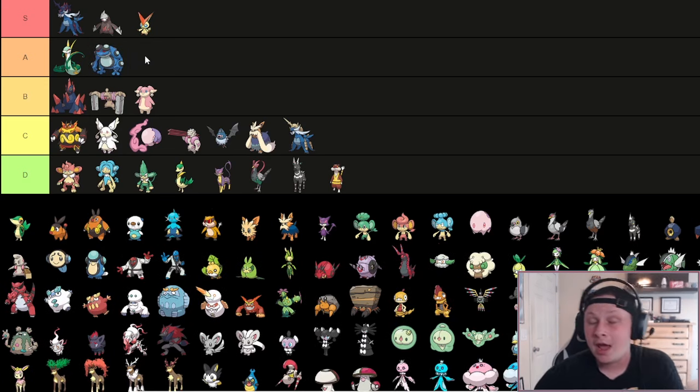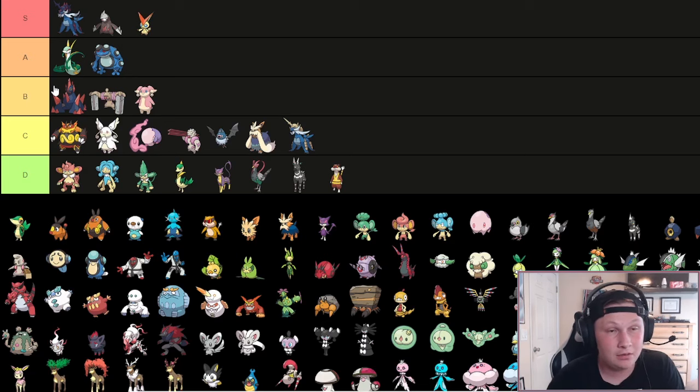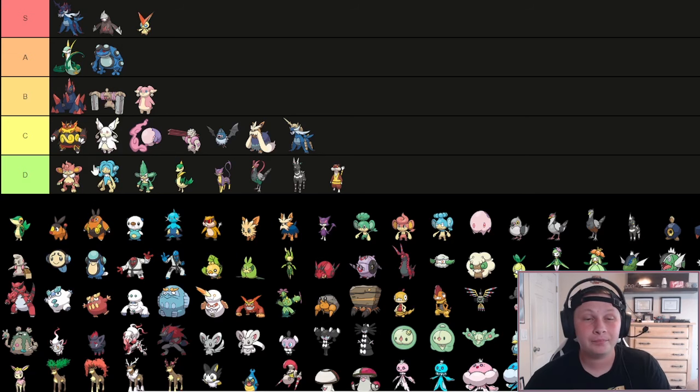Seismitoad is going to be our second A tier slot - absolutely phenomenal Pokemon, one I have drafted an unhealthy amount of times. Incredible rocker that knocks, spreads Toxic status. Water Absorb gives it a Water immunity, and it's our only weakness, which is great. On top of that, there are matchups where you go Rain Dance, it gets Swift Swim, free attacks - Seismitoad sweeping and taking mons on the way out, which is really cool. It functions well on rain teams whether offensively or defensively. I've seen it as a Swim Sweeper or as a Water and Electric immunity on rain, which is great. Overall a really reliable Pokemon - Swampert's better, obviously, but Seismitoad is pretty close behind.